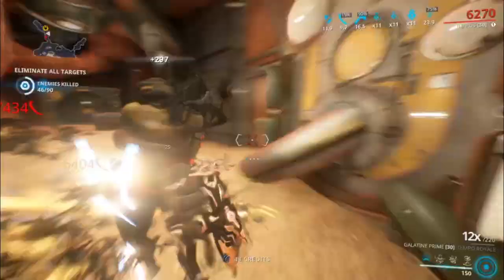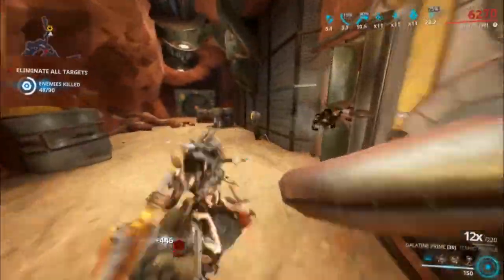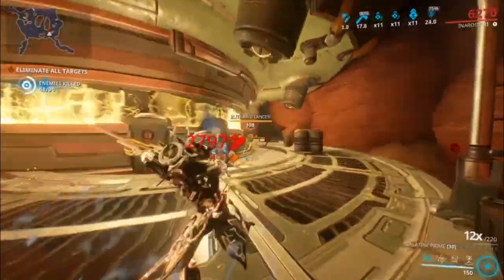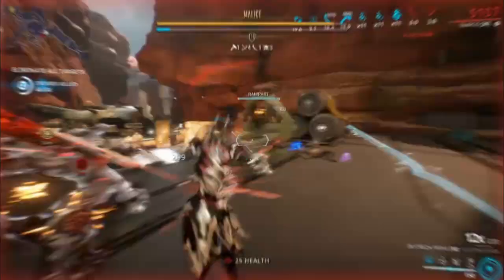The Galatine Prime is definitely a good weapon, so pick it up when it gets unvaulted. Like I've said before, high crit, high status, and high slash means you can just bypass armor entirely. As you can see in the background gameplay, I'm mowing through Steel Path enemies — and as we all know, armor is a big issue in this game.